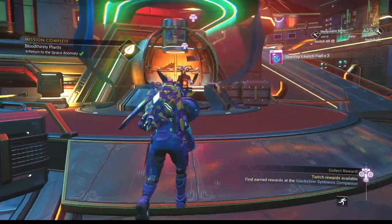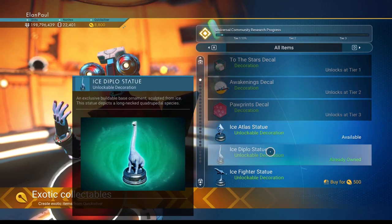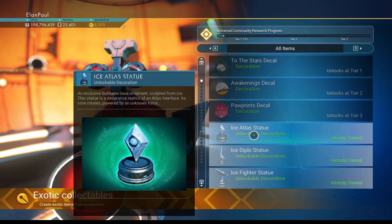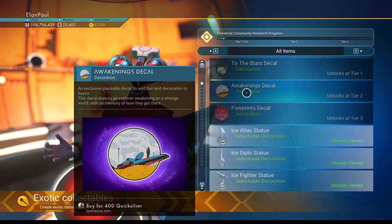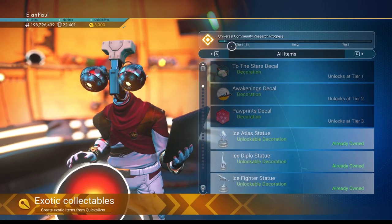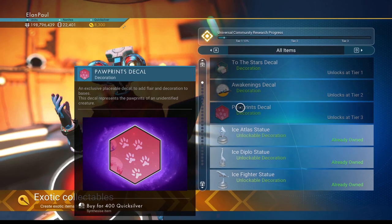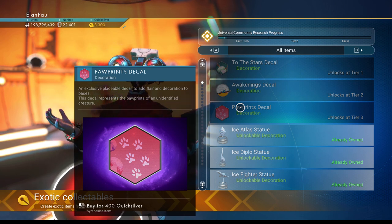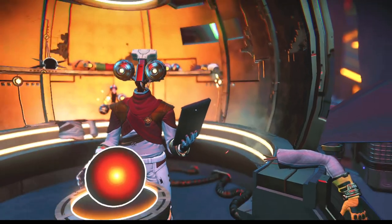Got our launch fuel. Quicksilver vendor — exotic items. So I got this one already. Looks like the last one is available — we're going to buy the Ice Fighter statue. I'll grab it anyway just to show I own all three now. So these are what's next: To the Stars decal, Awakenings decal, and the Paw Prints decal. Very interesting decals coming on. We're already at 13% on Tier 1. My understanding is these are supposed to run out by week's end or by the first. If it runs out by the 3rd or 4th, maybe we could be looking at an expedition starting on the 7th. The 7th would be a Friday, so possibly the 5th or the 12th — I'm hoping for the 12th because I'll be away the weekend after the 5th.